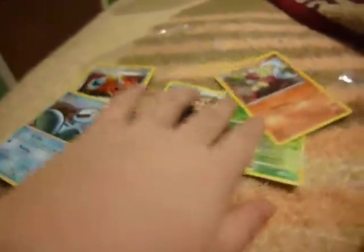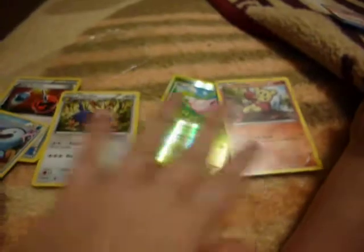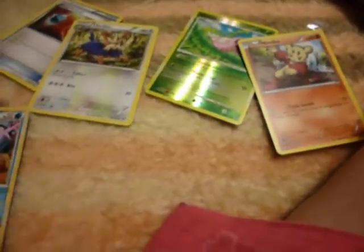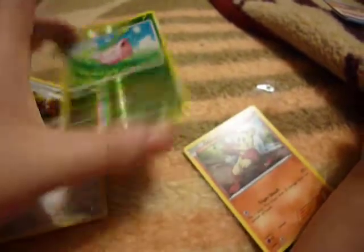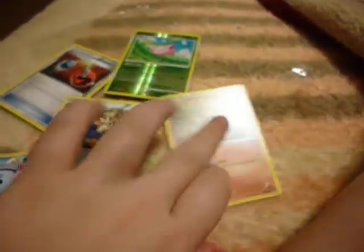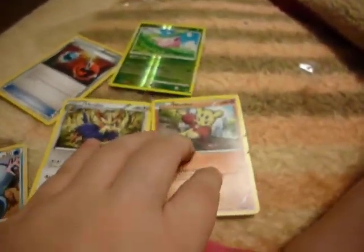Four out of five of these cards I don't have. These four are new to my collection; this one I already have. So I'm quite satisfied — four out of five, that's good. I'm really loving how I got two fifth gen Pokémon and this shiny glittery Hoppip. Because I love the shiny glittery stuff, and I don't have that many Pokémon from fifth gen.